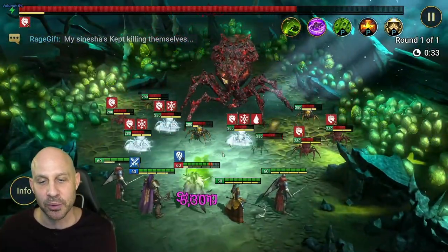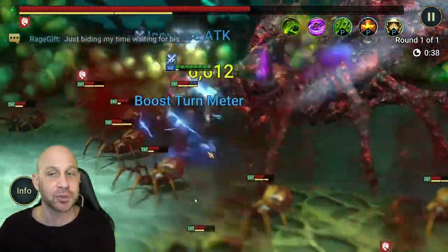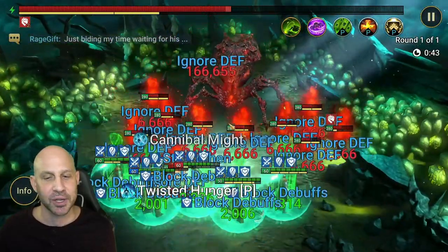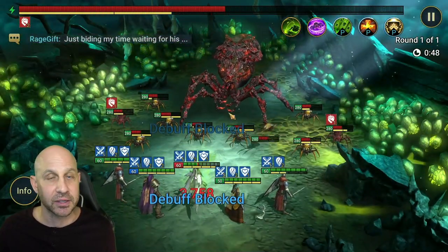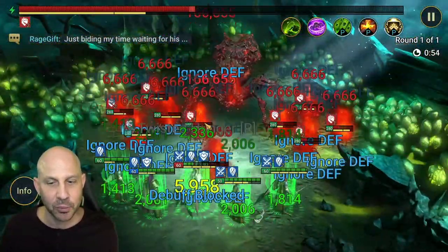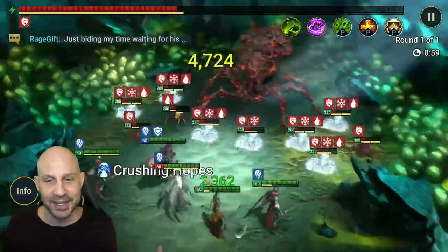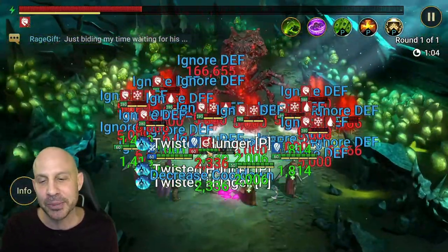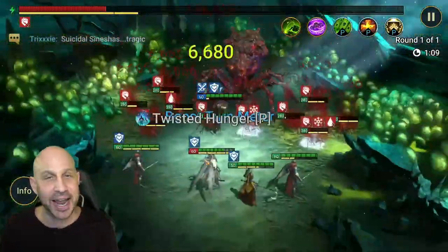Now we're getting our Turn Meter Increase along with our heals, and we don't even have to worry about anybody else. It's good that he's the off-Affinity here for Spider 20. They can go ahead and attack our boy — that's fine. We're up with the Strengthen again — 25% less damage, getting the heals. There are no healers on this team, no Life Steal on this team, nothing else to heal. But we're getting heals from this. It looks like we're getting low, but we just froze everybody. We're getting a Turn Meter Increase and heals — even though they're frozen.